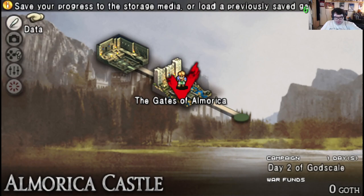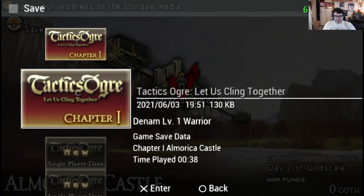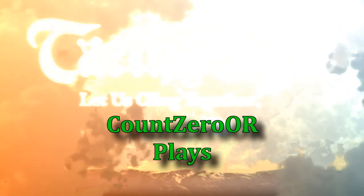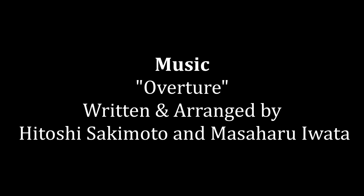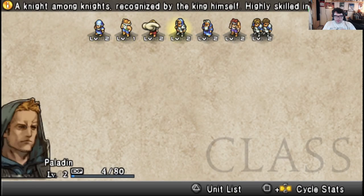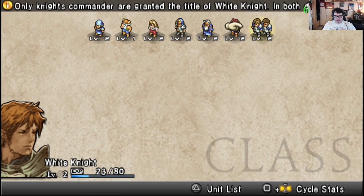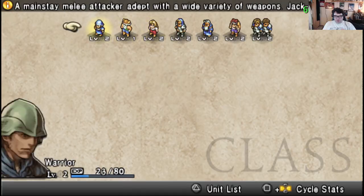So, that's it. We have two White Knight characters, one Vartan character, one Astro Mancer, and so forth.